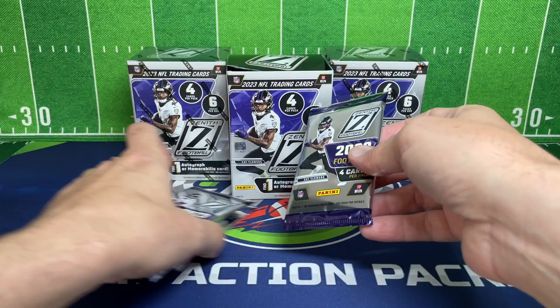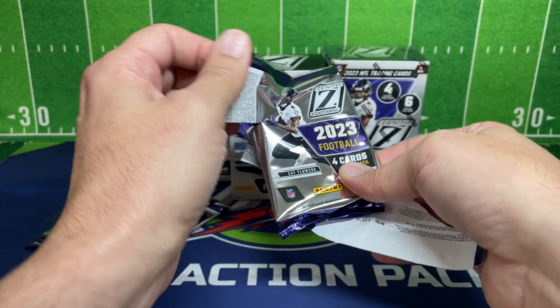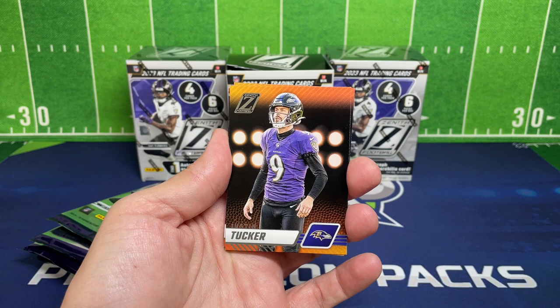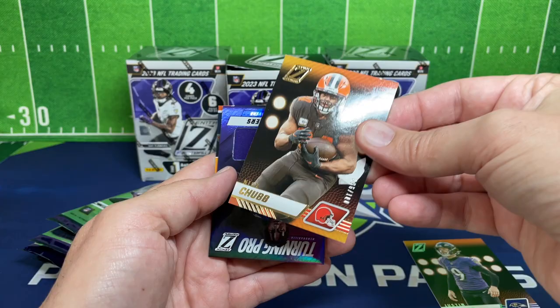I've seen a couple of these opened recently on YouTube and I like the cards. The base cards are kind of mid, but some of the inserts are actually really cool — the Zeal of Approval is a pretty cool insert. Sorry for the glare. We got Justin Tucker here for the base insert, and then starting off strong with a numbered card — we've got Nick Chubb.